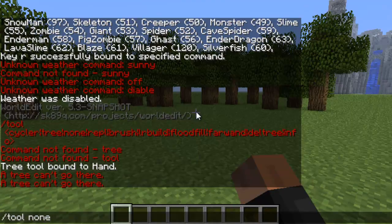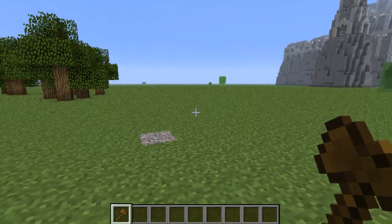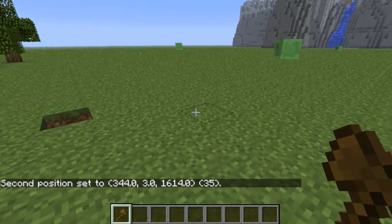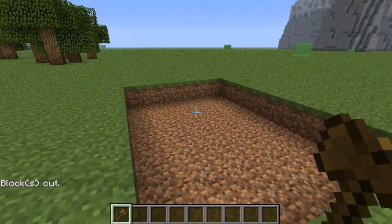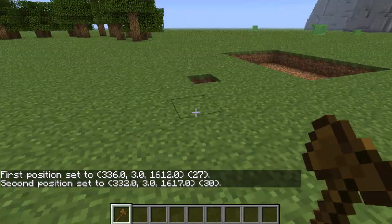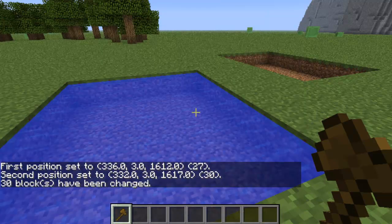You can turn it off with '/tool none'. If you want to cut something, get yourself a wooden axe, right-click one spot and left-click another, then type '//cut' and it's going to cut the whole marked-off area. If you want to put water somewhere, right-click here, left-click there, then type '//set water' and you've made yourself a pond.